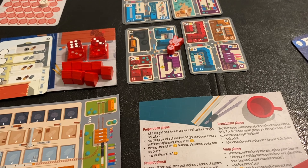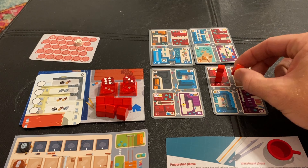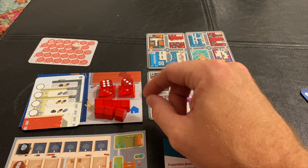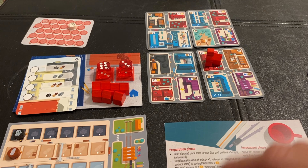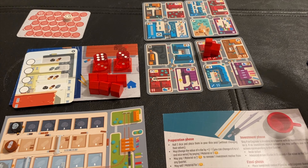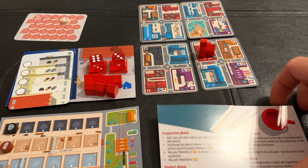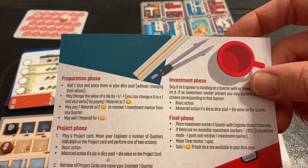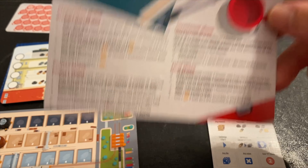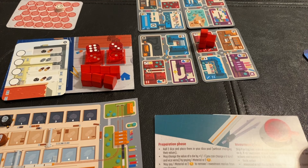Then you go into the investment phase, where you do the actions of the spaces on the board. After the investment phase, you leave an investment marker on that space. If the investment markers run out or your time runs out, you lose the game. In the final phase, you gain a coin if both dice remain unused. Once you've built the building, you win. If you don't build the building, you lose. That's Micro Cities.